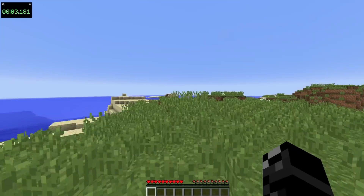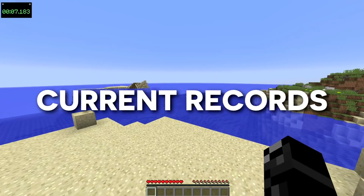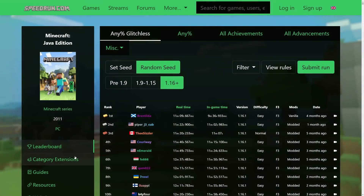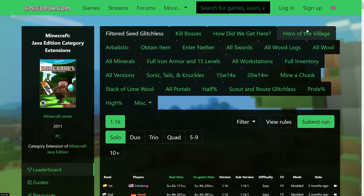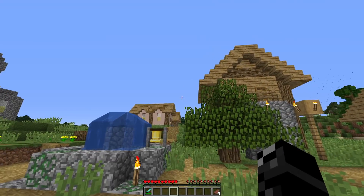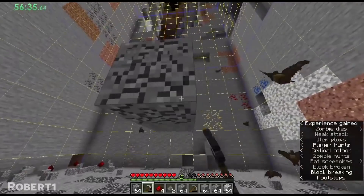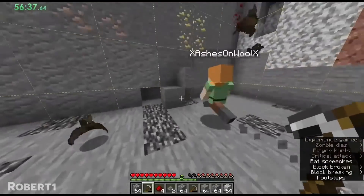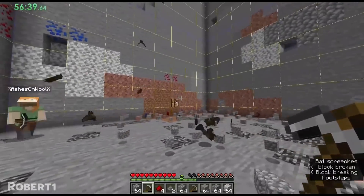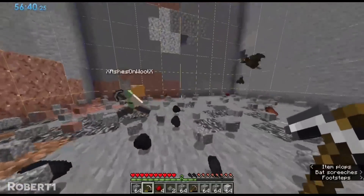Minecraft speedruns are very popular, especially random seed any% glitchless ones, but little do most people know, speedrun.com has a variety of other smaller, more niche Minecraft speedrun categories, such as Hero of the Village, where players try to get the Hero of the Village effect as fast as possible, and Mine a Chunk, where players try to mine a chunk as fast as possible. And while many of these alternate speedrunning categories aren't as competitive, they still have small and active communities dedicated to optimising the runs and having fun.